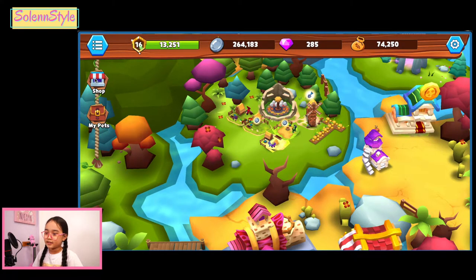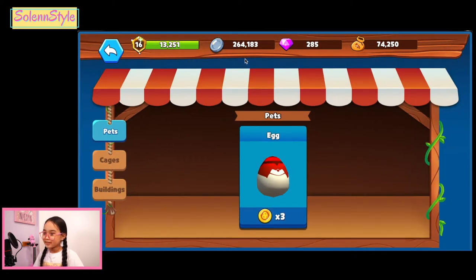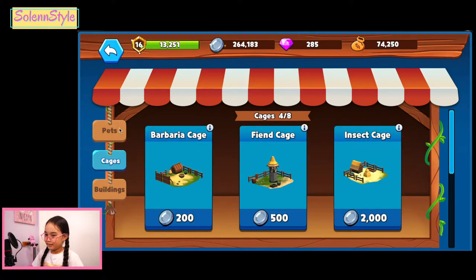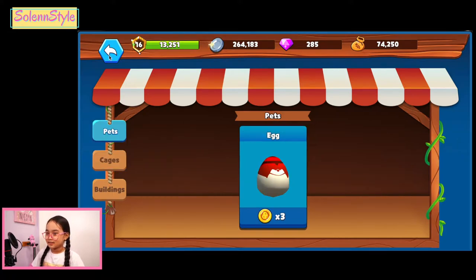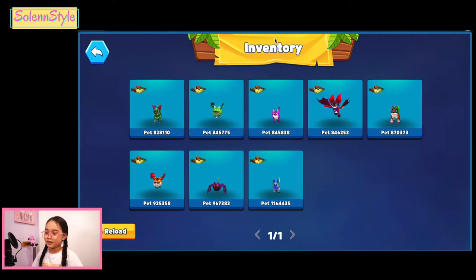So let's see some changes here — if there are any changes. Oh, there are changes! Look! And you can see the signs here also changed — they're all different. And also there's some changes over here. So I already have eight pets already.